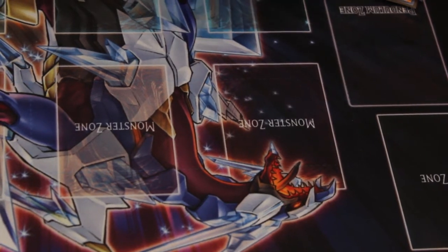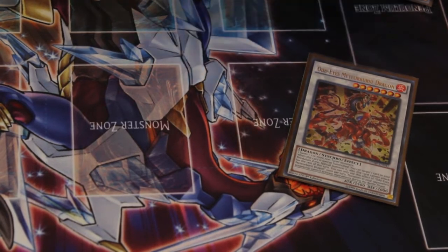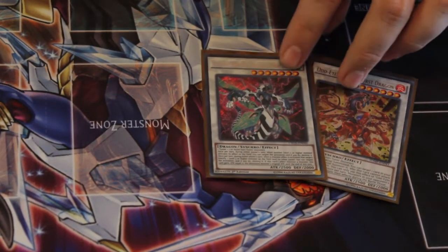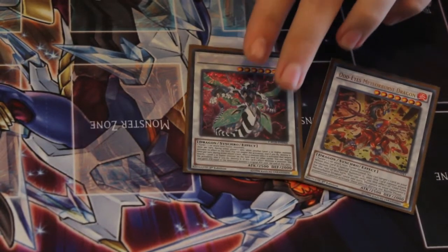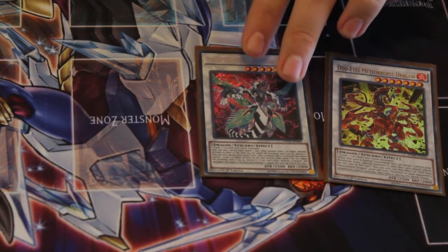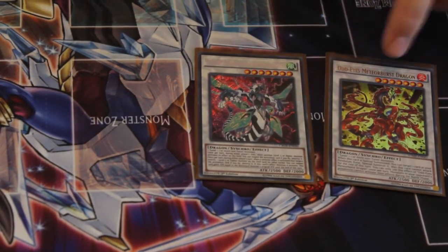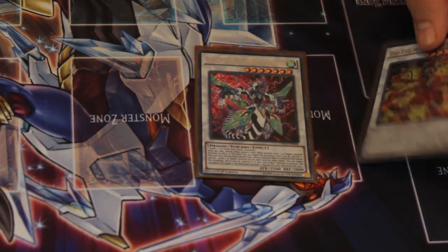Next up, we have the generic level 7s: Odd-Eyes Meteor Burst Dragon, a new addition to the deck, and Clearwing Synchro Dragon as well. I don't usually go into Clearwing, but it's really nice to have sometimes when you're fighting a high-level monster deck that uses a whole bunch of effects. Odd-Eyes Meteor Burst Dragon — you can just go nuts off of plays with him.